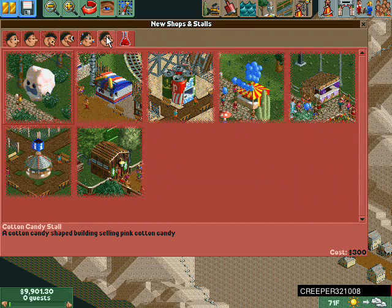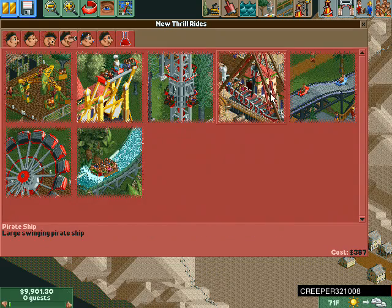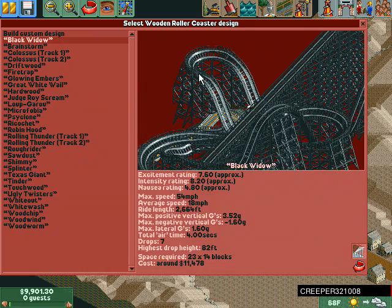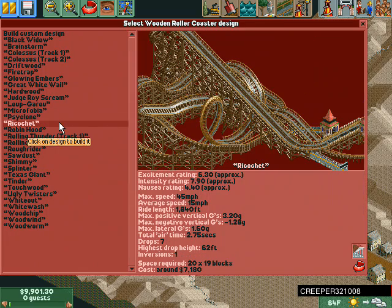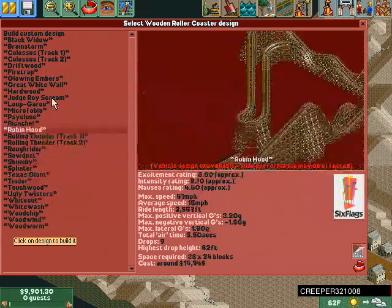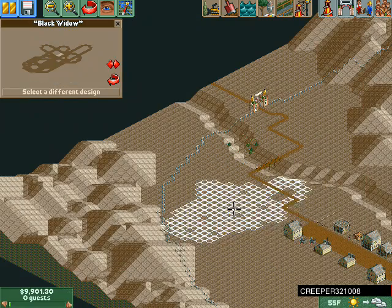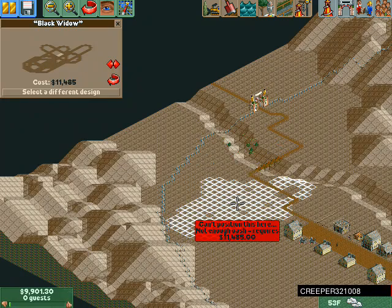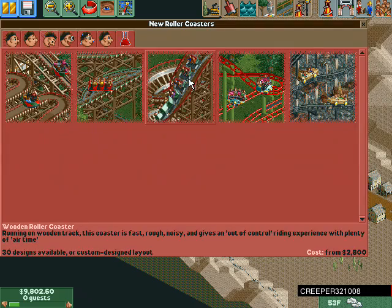Any water rides? Thrill rides? Okay let's try again with the rollercoasters. Oh, this one's at Six Flags. Some of these are pretty cool — Black Widow looks really cool. Do I have enough? Yeah I think so. Oh wait, not enough cash. I guess we only have one choice — we gotta build our own custom.